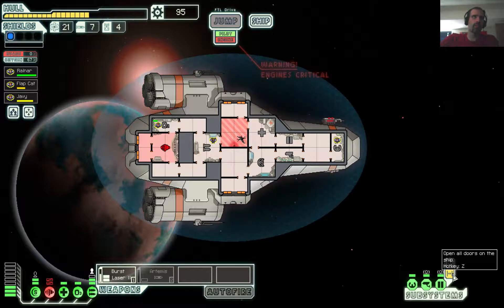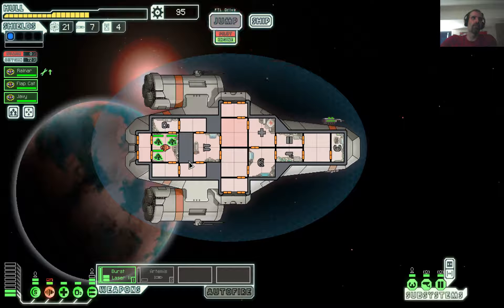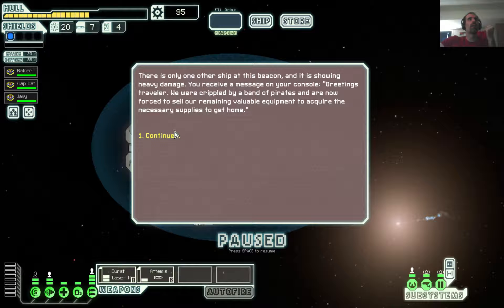Open internal doors, even out that air, fix this. Heal up. Close internal doors. Not the best fight there — that hack was nasty. Everybody fix the engines real quick, and back to your spaces. That's enough oxygen, we don't have to wait for it to top off. The store now is 95 scrap, probably worth the risk. We can buy something there.